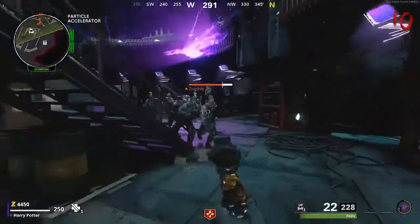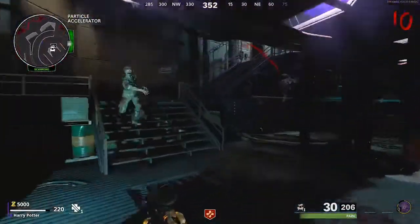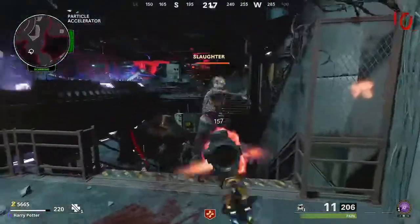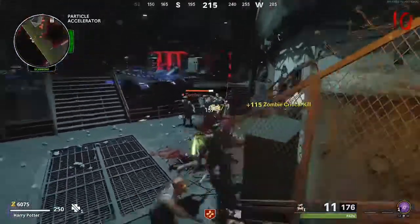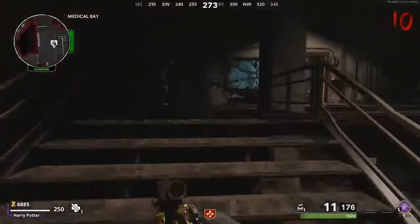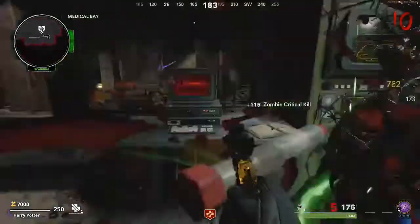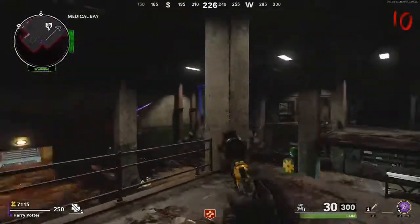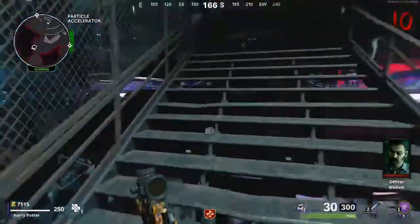Now what you want to do is activate the portals to spawn. Head back into the medical bay room, make your way up the stairs, go onto the computer and hold X to activate it by entering the password. Once done, the cylinder in the middle of the medical bay will go blue, meaning you have activated the portals.